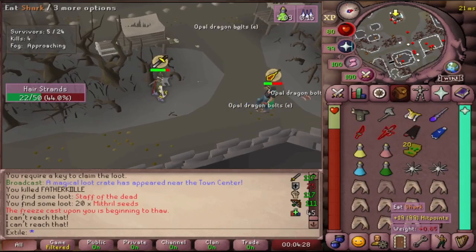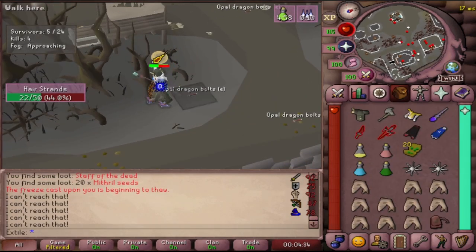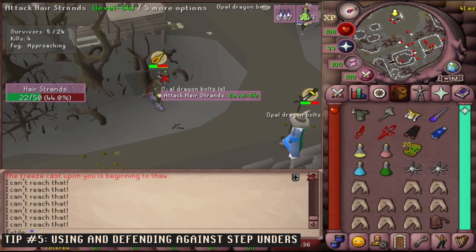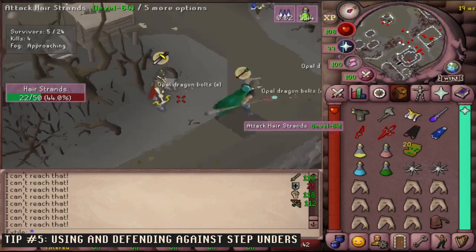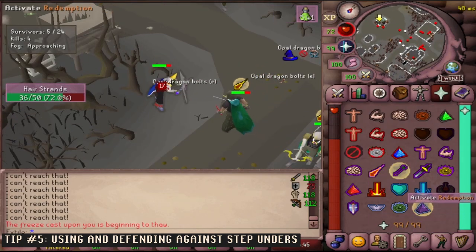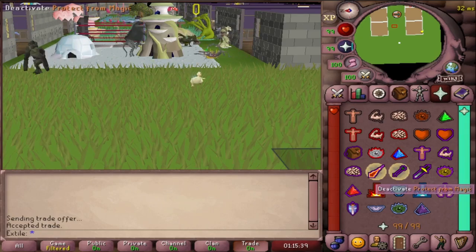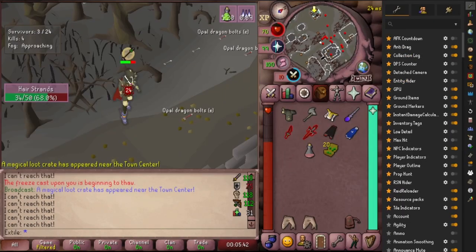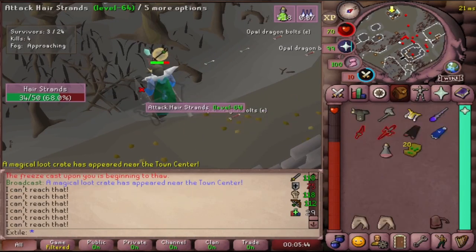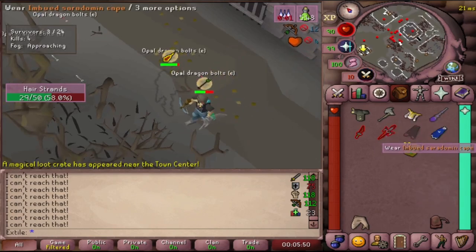It is a very common strategy in LMS to step under your opponent either to eat or to minimize the damage they can do to you. When they decide to pop out, they will often be wearing completely different gear and you won't have time to react. While the 'render self' option is not bad, it doesn't show overheads, and if I'm wearing the wrong thing it takes me a lot longer to notice something's wrong. Instead, I use a combination of the 'hide local player' option in Entity Hider as well as a downloadable plugin called Player Outline, which gives me a better idea of where I am and what I'm wearing while still being able to see the player underneath me.